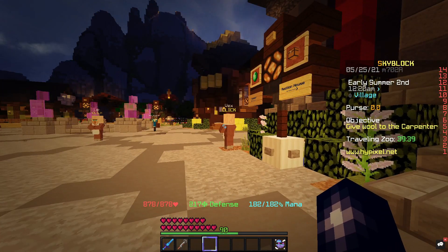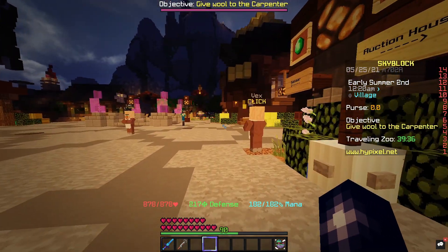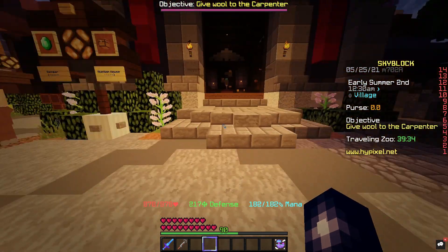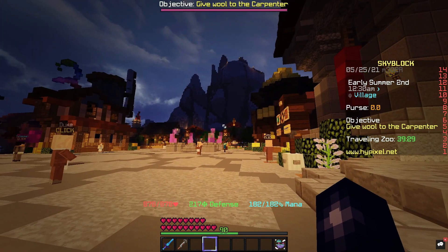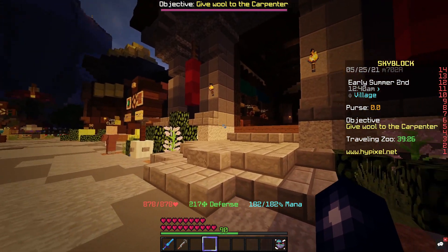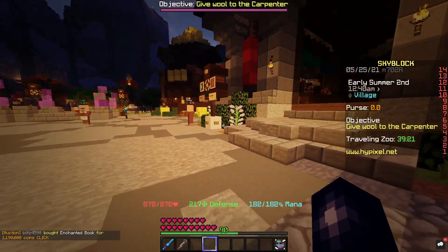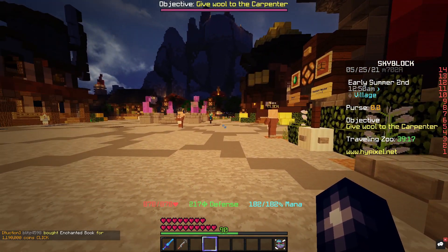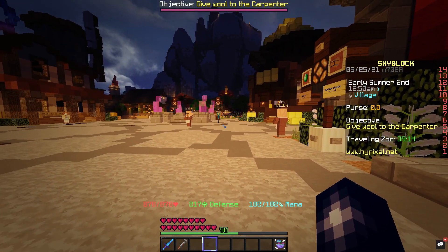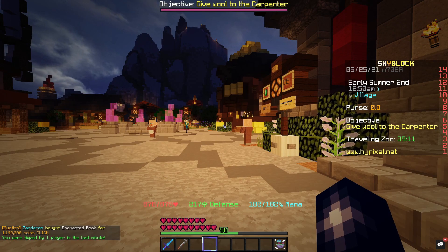I've made a similar video before with crafting Necron Armor, and that worked with all the pieces. I've looked into Storm Armor and nothing else is profitable except the leggings, which I think is slightly strange — there's probably a reason behind it. But prices do change, so you might be best double checking before, as the chestplate, boots, or helmet might be more profitable. At the moment though, leggings are the only ones that are actually profitable.